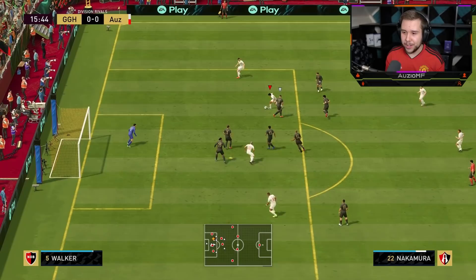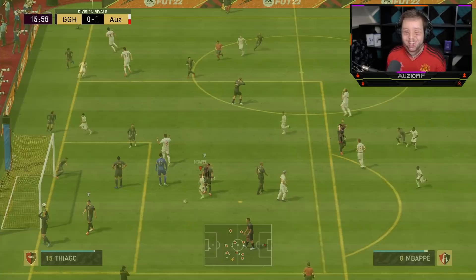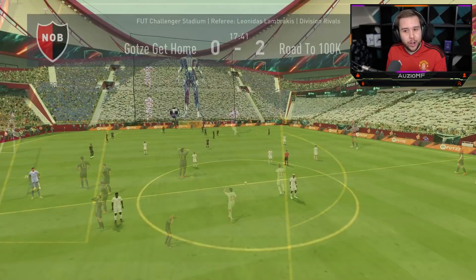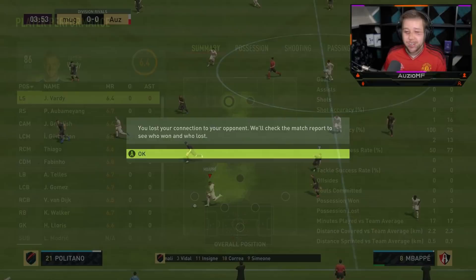Chip it over — take a touch, unreal turn, fake shot, La Croqueta around him — going for that across-goal finish and look at that for a finish! I see Nakamura making that run — it's a good ball. Splitting the two players completely in half, allowing the ball to go straight through the middle. It was a tap-in for Mura.